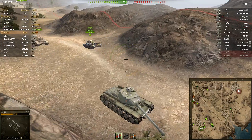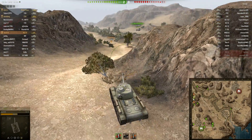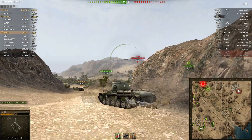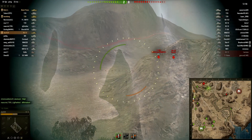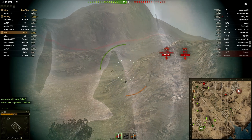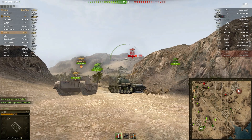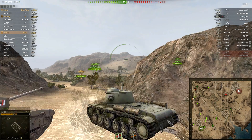That's a weird paint job on that Cromwell. T150 on the hill. Make him come out, man. I want to sit on the dirt ridge and have you try to pen me. I'm gonna go see if I can get him to come out.